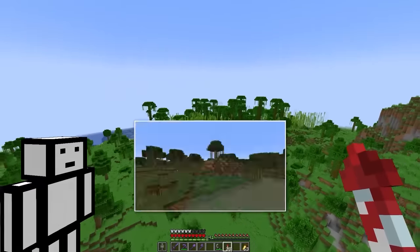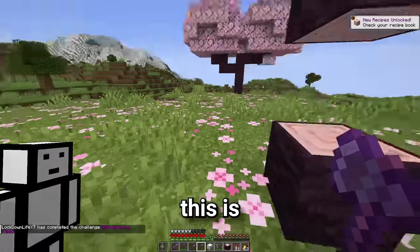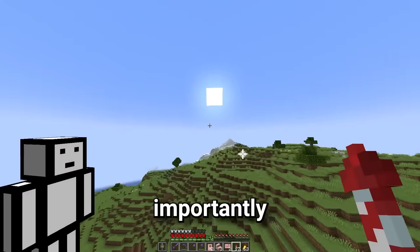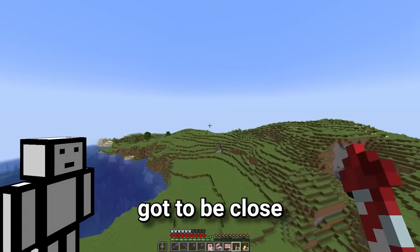I swear I've seen every kind of biome except a desert. Oh my god, let's go. This is the new cherry blossom biome. This is sick. And more importantly, it shows us we're definitely in 1.20 chunks, so the camel's got to be close.